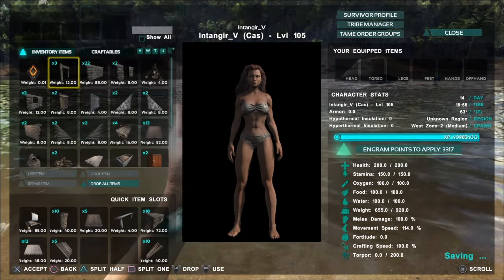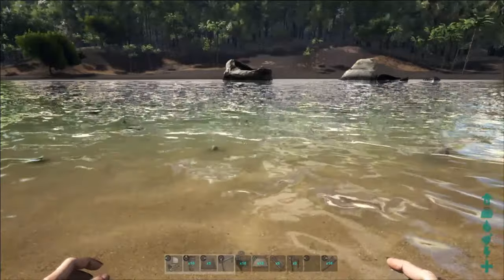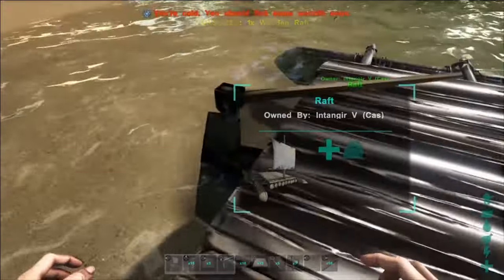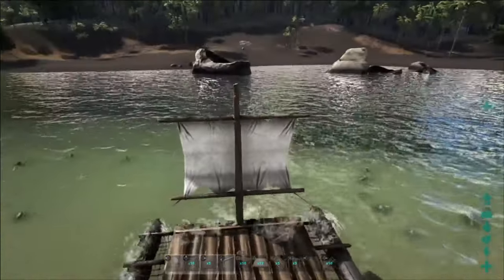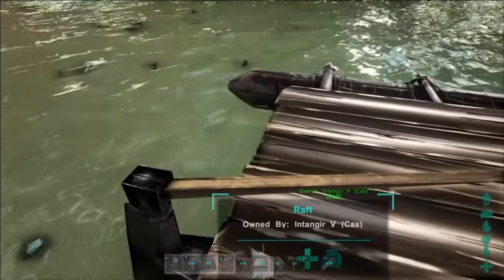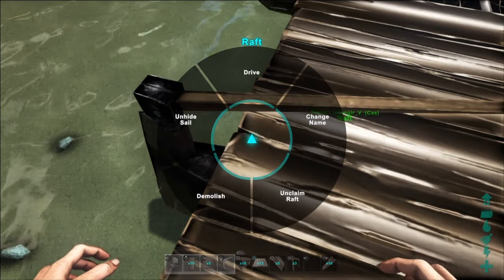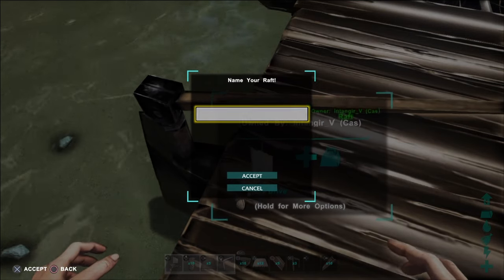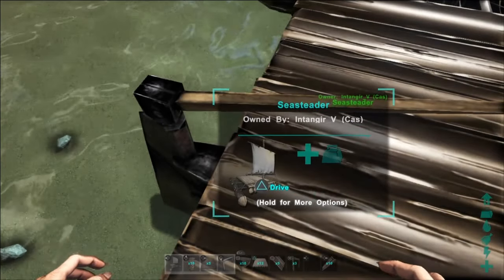I'm on PS4, so we've got to use the controller cursor and mash the X button for two hours to get things to move. It's kind of a shitty interface, but that's what we've got. Some of the design considerations on the raft are also based on console playing — like the way the dino carriers sit back. It's because of the way the camera works; you don't want it blocking your point of view when you're driving the raft. You can't zoom in and out on PS4. I'm going to go ahead and name this — I like the name Seasteader. It's pretty fitting.